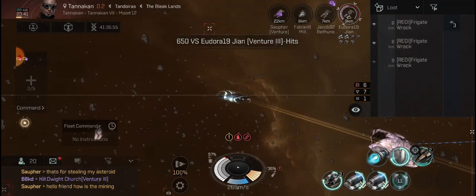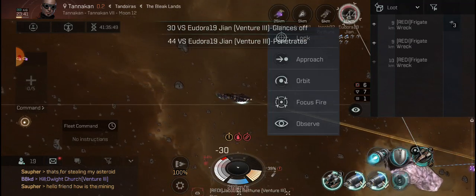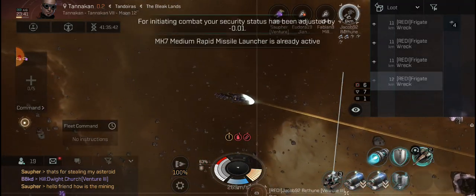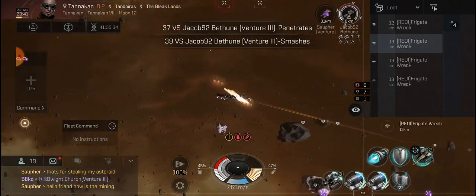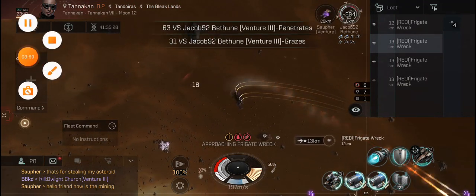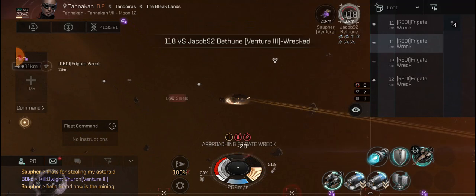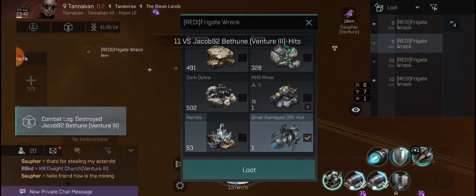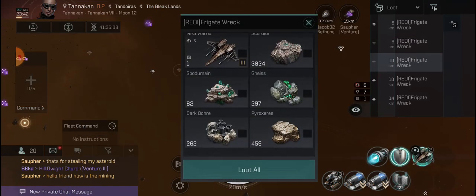What are these guys doing? They're so confused right now. The next guy will be Jacob. Try to get Jacob before he gets away. I'm warp-disrupting him — I got him! We're gonna take out their whole crew. Oh my god, we took out their whole team! Are you recording? Yeah, dude.